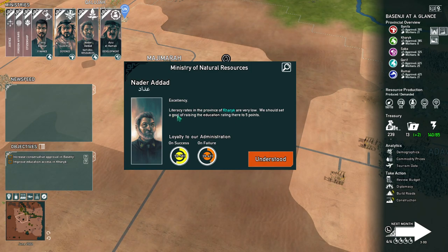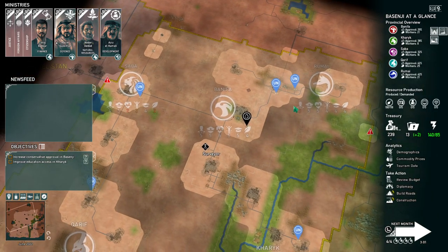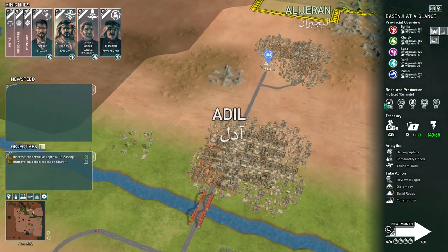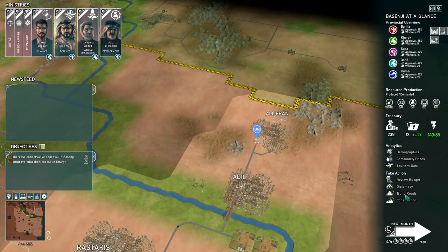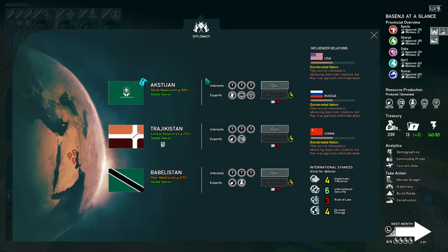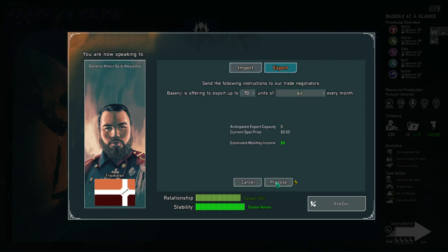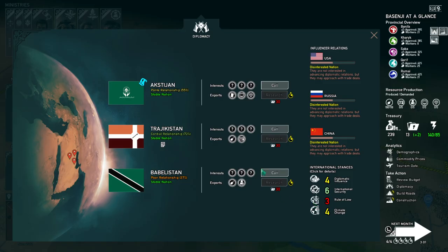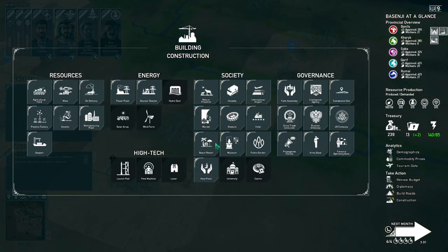Literacy rates in Karik are very low — we should set the goal of raising their education by five points. The minister will increase his loyalty to me if I do this. Let's add education spending in Karik in the budget. Now we're making some food, which is good, and we're breaking even on treasury. There are some odd buildings available too — it looks like lasers, a time machine, a launch pad. Who knows?